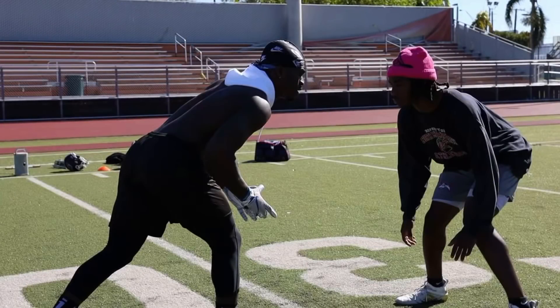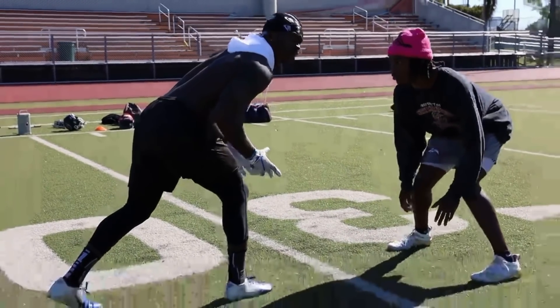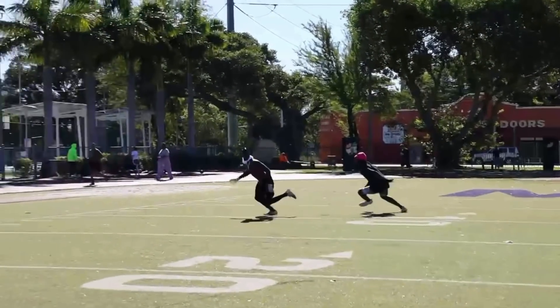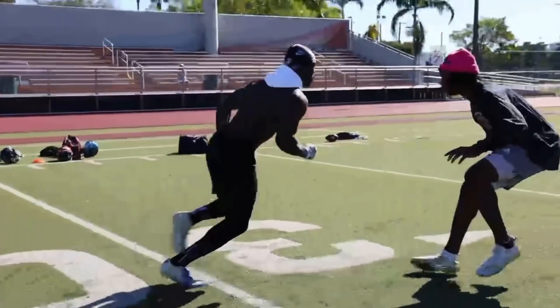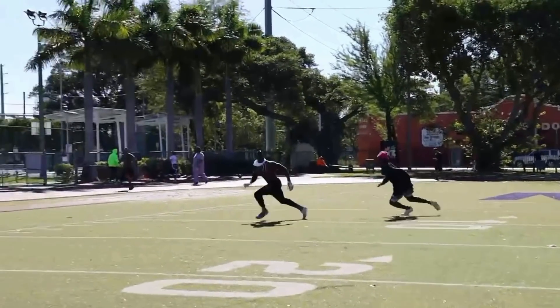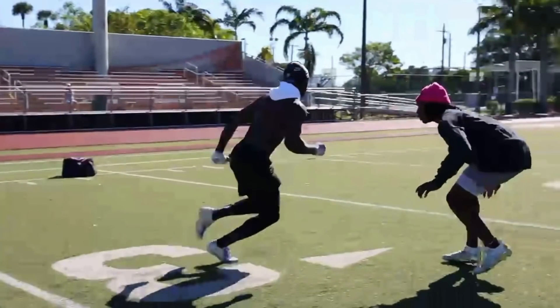Today I'm talking about running a comeback versus press man. Like every other route, the biggest key is to sell vertical. A trick that I learned was just run a go ball and then change your mind. Like I always say: you know where you're going, he doesn't. If you attack him and run past him, he's thinking he's got to catch up — and you come out of it, now you win. Something I like to do in the first five yards is give him some, because that's what I do when I run a go, so you want to make it look identical.